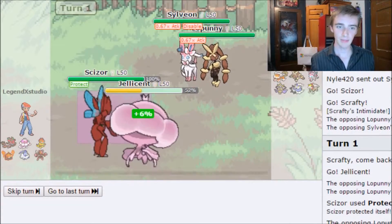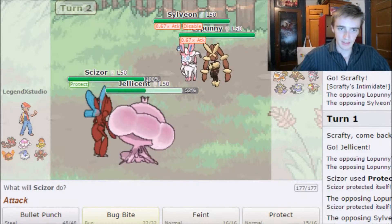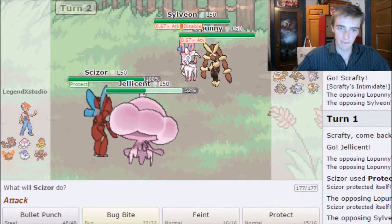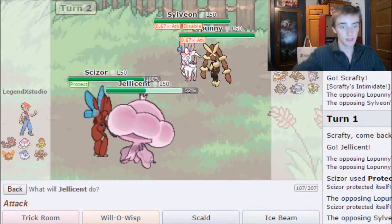Hyper Voice does a large amount of damage to Jellicent, but it gets disabled, which is good for me. I doubt they'll leave Sylveon in — they're probably going to switch. I'm going to Bug Bite Lapras to get off a lot of damage and go for Trick Room.